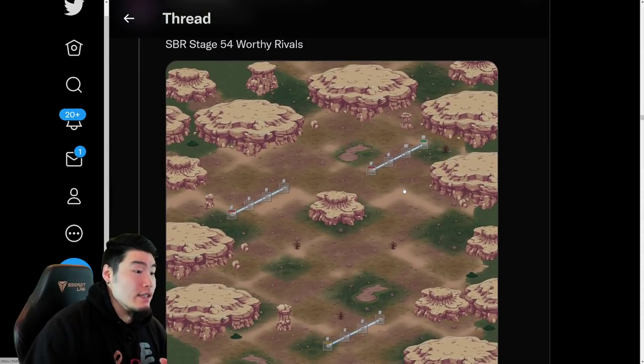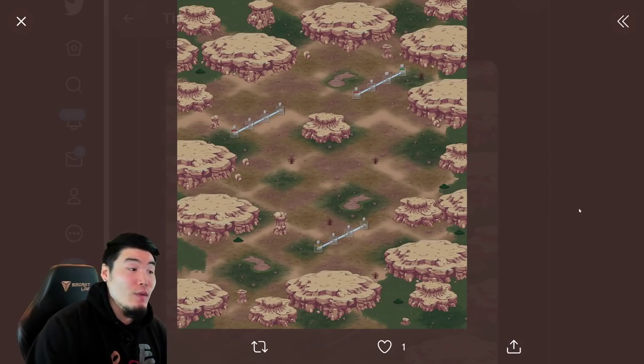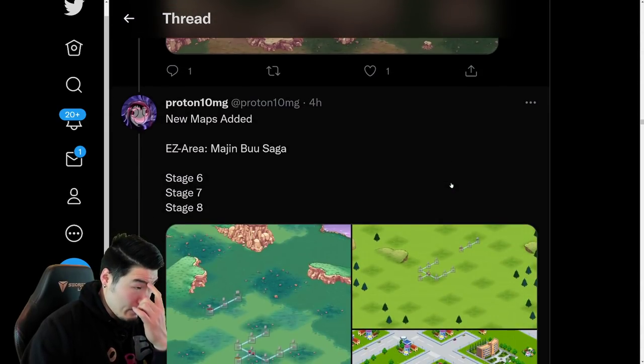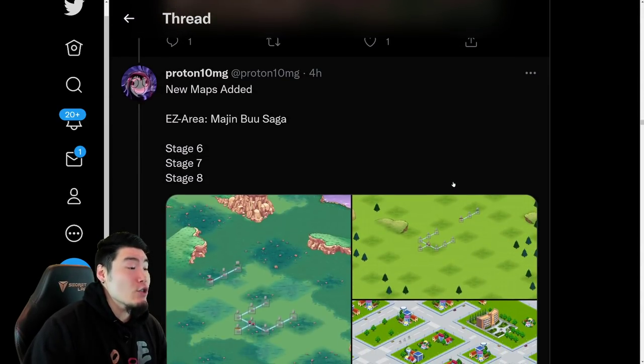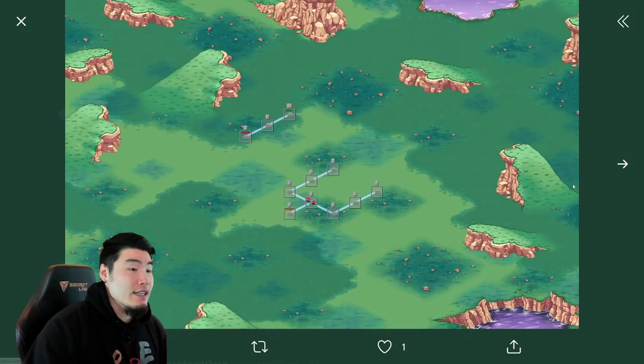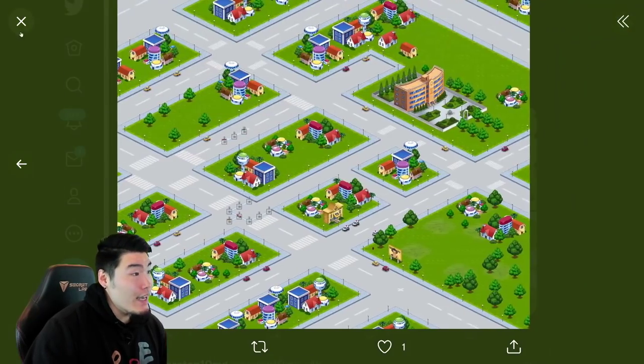And this is a new map for Stage 54 of Super Battle Road, which is for Worthy Rivals. And we also have some new Extreme Z Area stages for the Majin Buu Saga Extreme Z Area Event — Stage 6, 7, and 8.